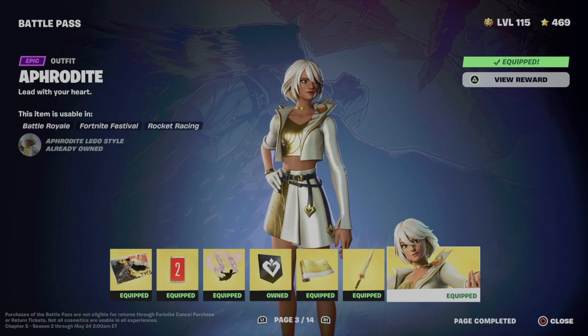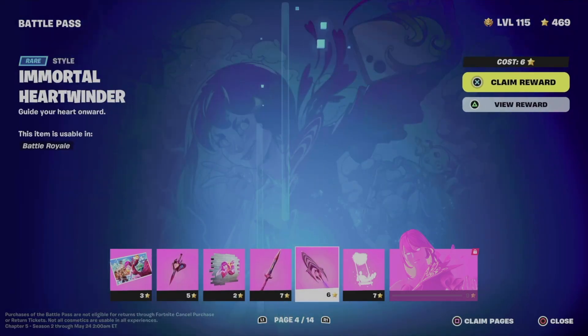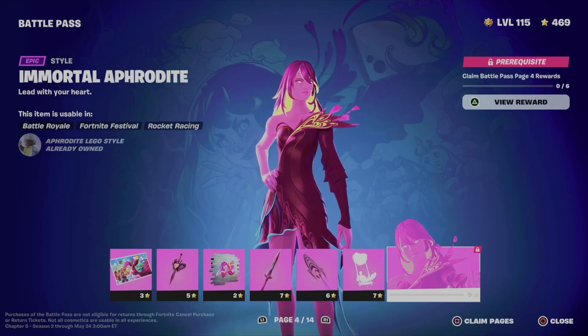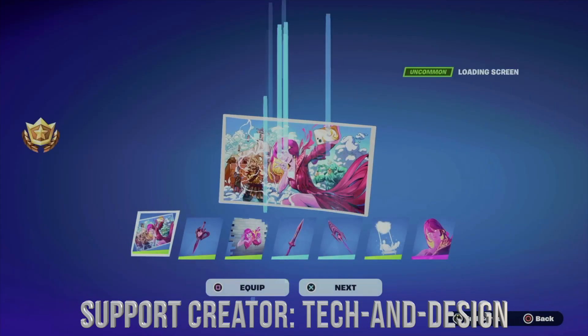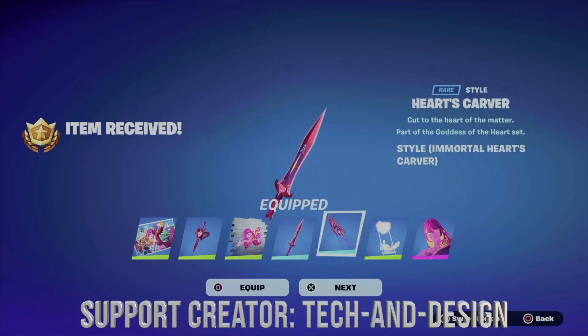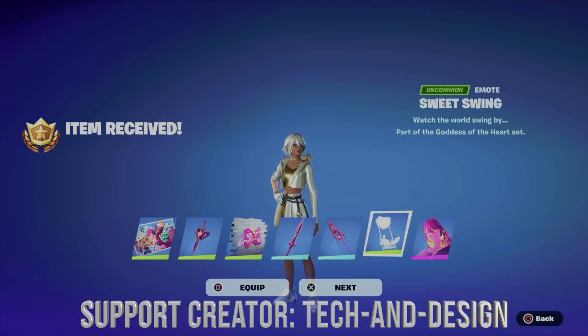We can move on to page number four. Same deal — in order to get all this stuff, especially the skin style, we can just claim the entire page. We're going to do the exact same thing, claim the entire page, and here we go — equipping everything we just got.